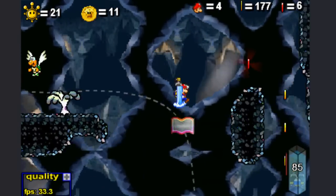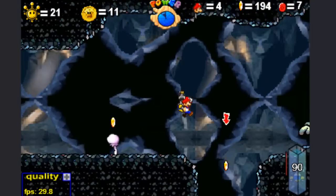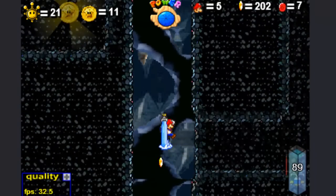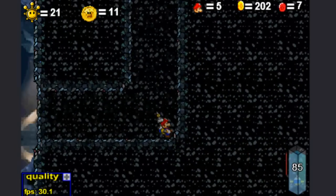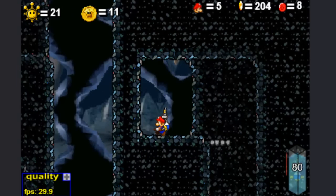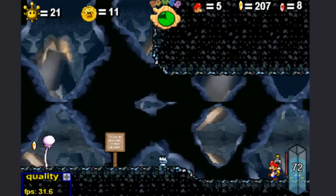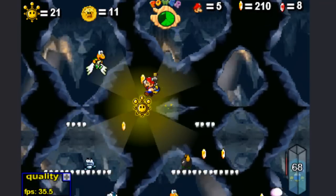And the seventh one is right here. Then you find this hole right here and drop down it, and you will see the red coin right in here. Let's take a launch back up and find it — there's the eighth one. And as I may have pointed out, the shine sprite is back in the side room. So let's go up to it and collect it.